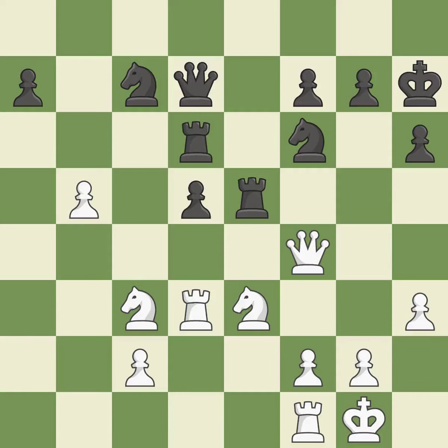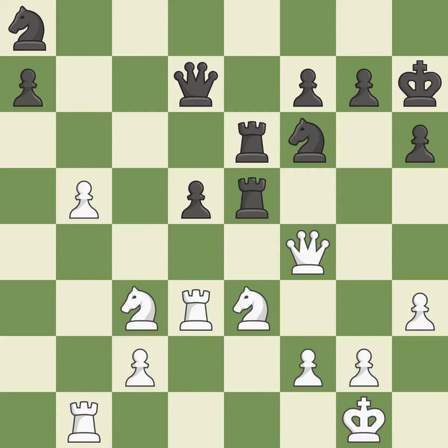By doing this, the chance to double rooks on a single file is lost. It is incorrect. This defends a rook that was under attack and had no defenders. This threatens to create a passed pawn. This protects an under-defended pawn that is under attack. This stops the opponent from being able to create a passed pawn. This is not the best approach.